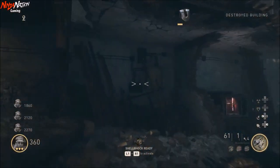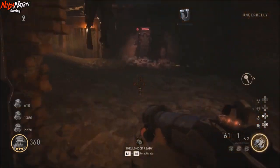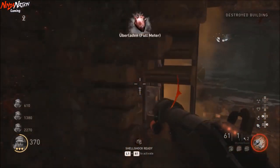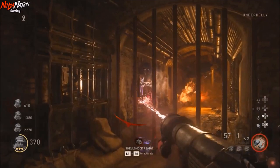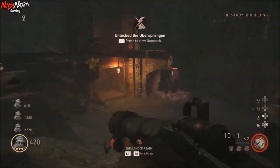First, blow up the two panels you see here on the screen, and then charge the fuses with the blunderbuss. Doing this will automatically unlock the pack-a-punch inside the elevator, and now you're able to pack-a-punch all your weapons.